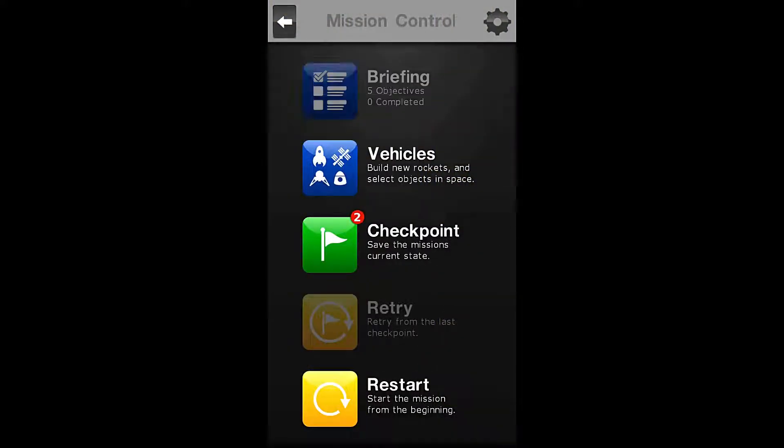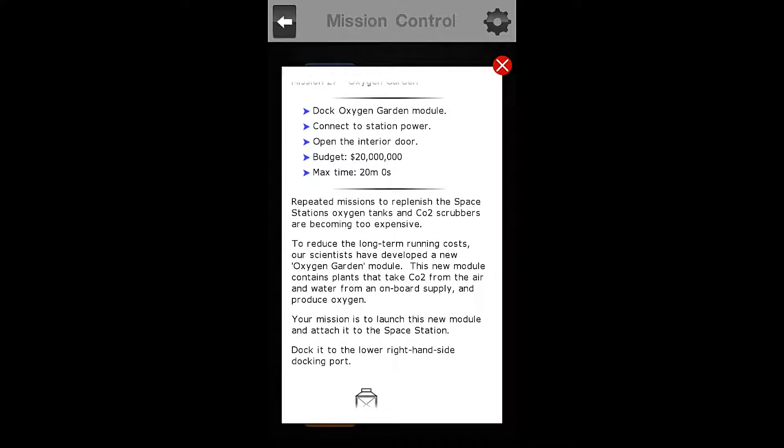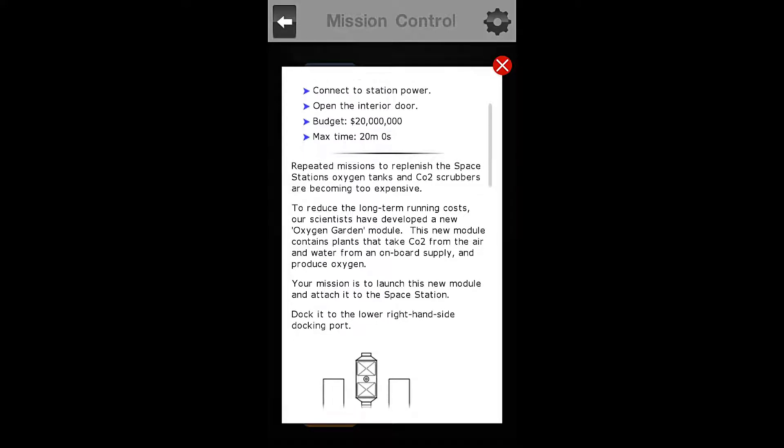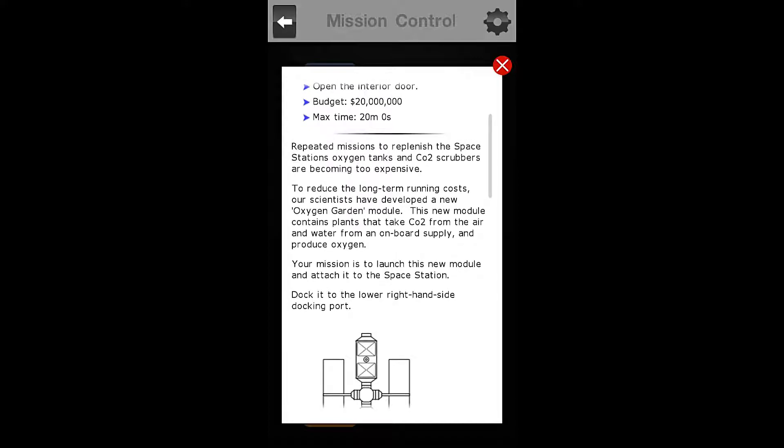Let's start by going straight to our briefings for the Oxygen Garden, Mission Number 27. Our objectives are to dock the Oxygen Garden module, connect to station power, and open the interior door. Our budget is $20 million, and our max time is 20 minutes.